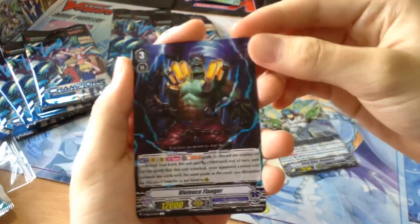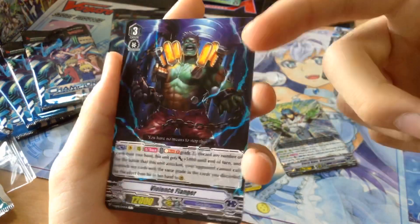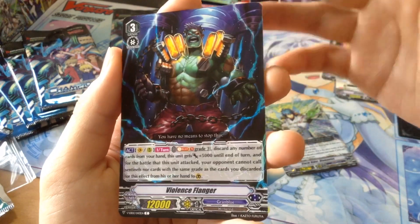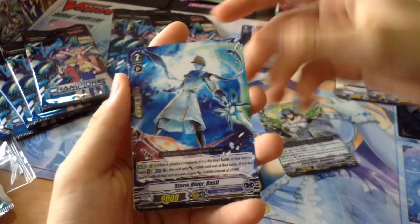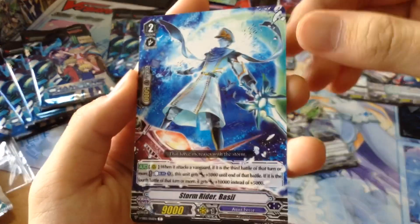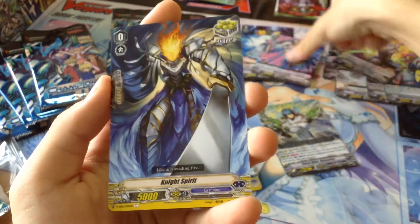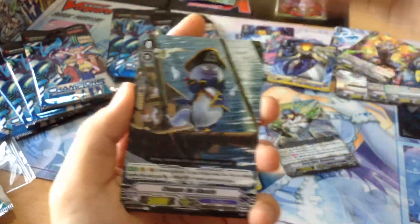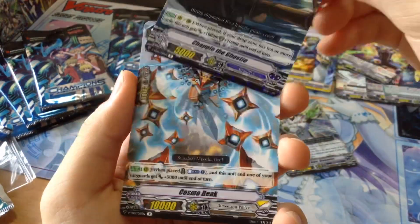Our VR is still not out yet. Can we get a VR in this? We got Violence Flanger — which basically renders your opponent unguardable if you discard Grade 1s, Grade 0s, and Grade 2s. We got Storm Rider Bessel. Dandy, Night Spirit Critical Trigger, Mortal Mimic Critical Trigger. Got a rare — Chappy the Ghosty. And Cosmobic.